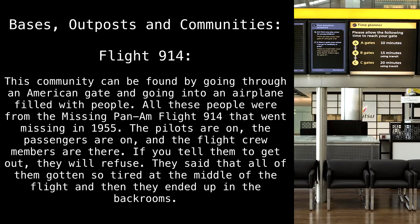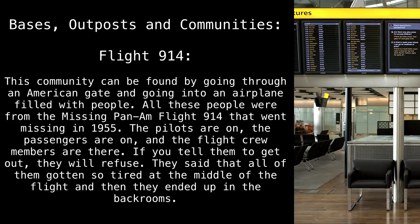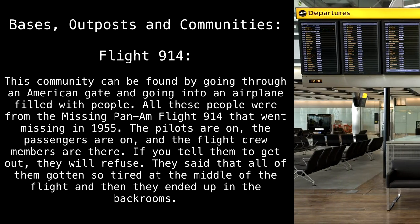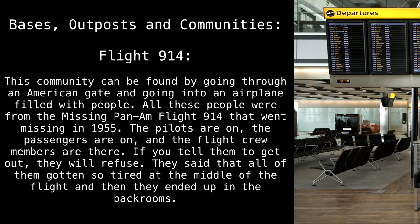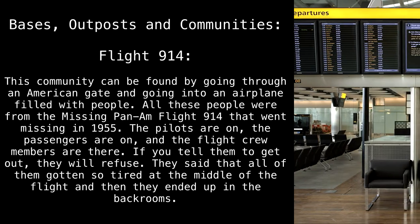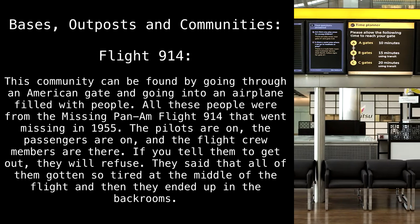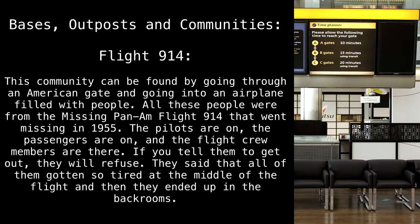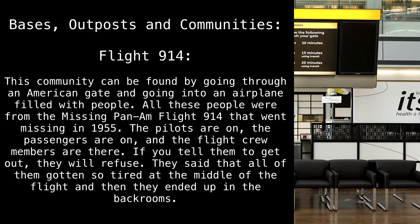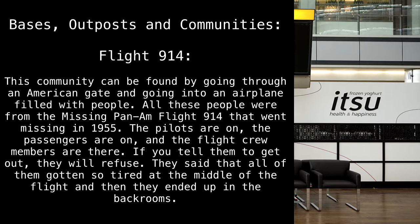Bases, Outposts, and Communities — Flight 914. This community can be found by going through an American gate and going into an airplane filled with people. All these people were from the missing Pan Am Flight 914 that went missing in 1955. The pilots are on board, the passengers are on board, and the flight crew members are there. If you tell them to get out, they will refuse. They said that all of them had gotten so tired in the middle of the flight, and then ended up in the back rooms.